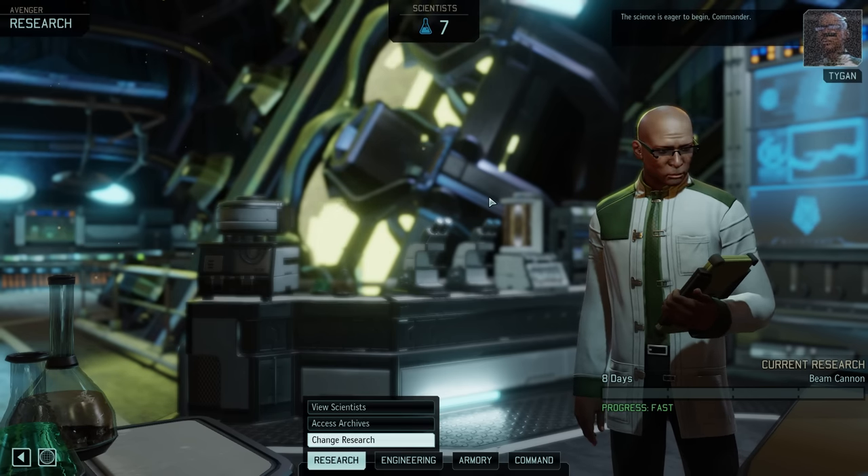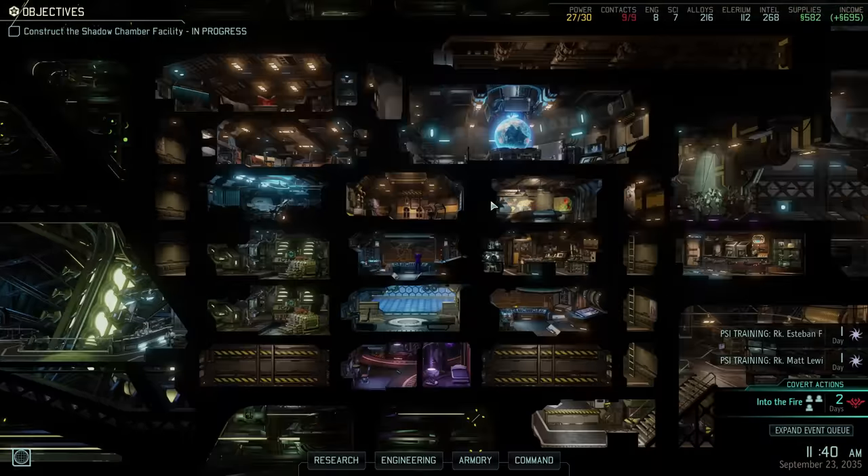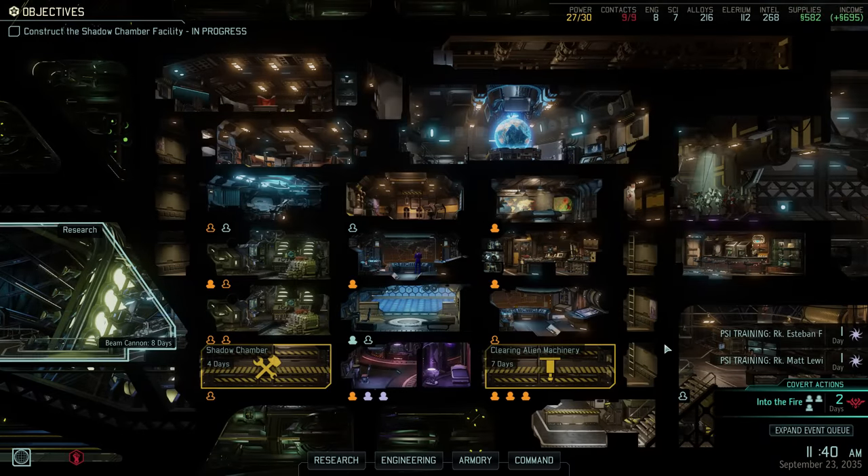With plasma weapons unlocked, I think we've reached a good point to make the cut in today's episode. Next time we will have our first Psi Operators ready to go, our squad will hopefully get a few more days of rest before the next mission appears, and that mission will feature plasma weapons for the very first time.